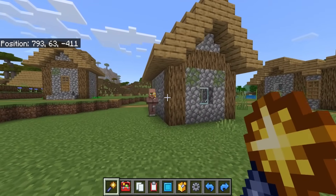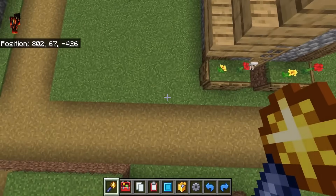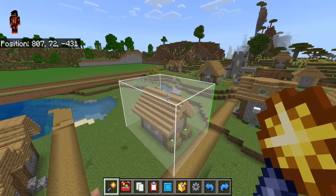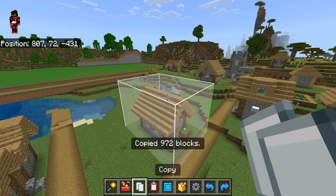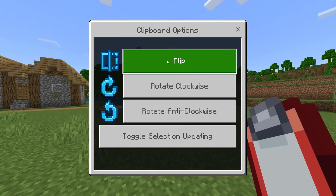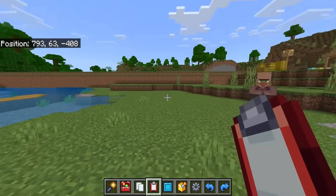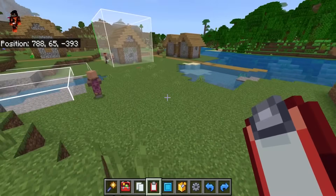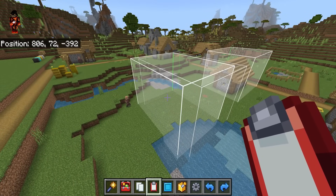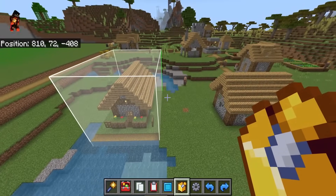I forgot to mention — you can actually rotate your builds as well. If I left-click and right-click to make a selection, then copy it, with the paste tool, if you crouch and right-click, it will ask if you want to flip it, rotate it clockwise, or rotate anti-clockwise. I'm going to rotate clockwise, find the exact position where I want to place it, make sure it's at a relatively similar height, and hit paste. As you can see, it's now been pasted but clearly facing a different direction.